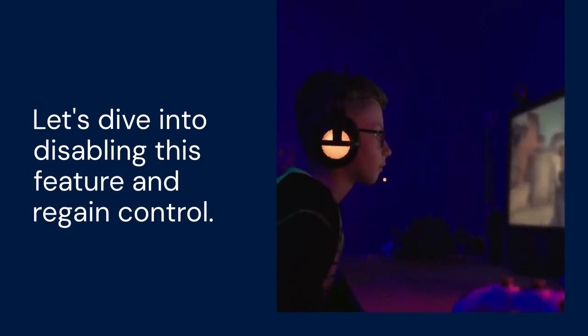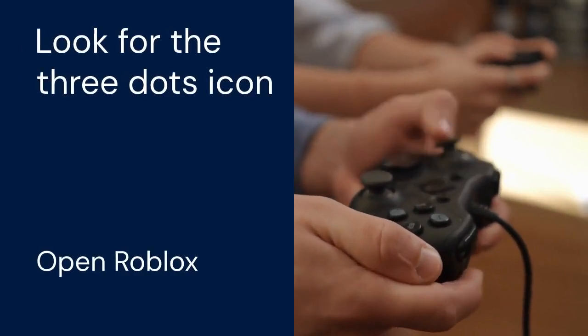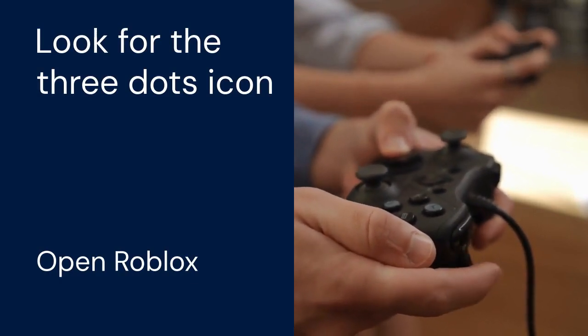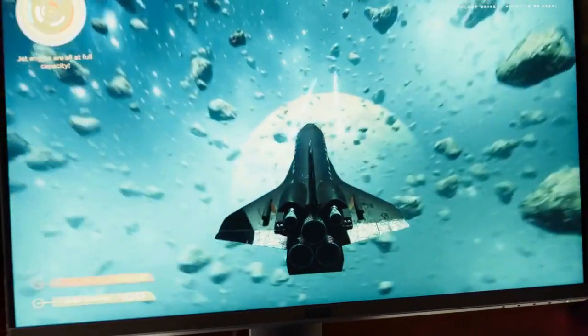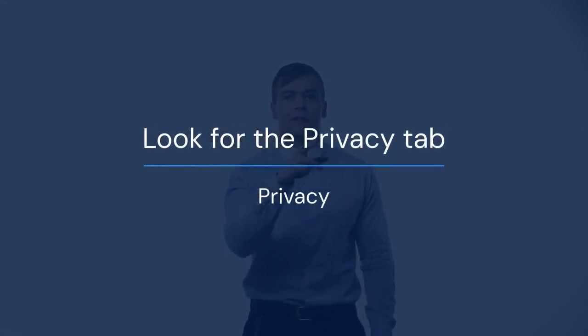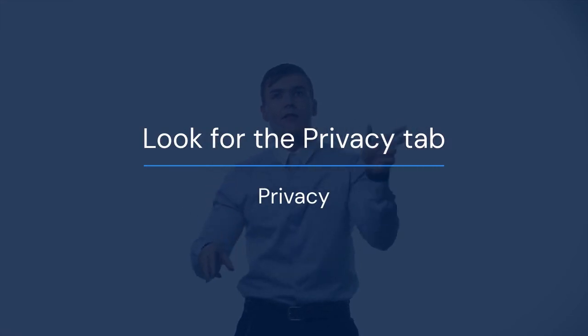First, let's look at the in-game settings. Open Roblox and look for the three dots icon — this is usually at the top left or right corner of your screen. Click on these dots to open the main menu. Next, find the settings option, often represented by a gear icon. Click on the settings. Now you're in the settings menu. Look for the privacy tab and click on it — this is where we'll find the auto-join setting.